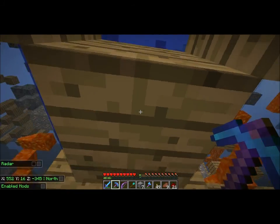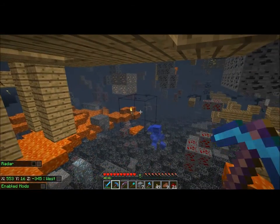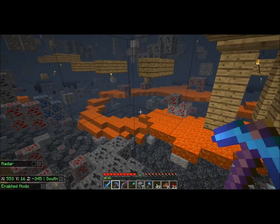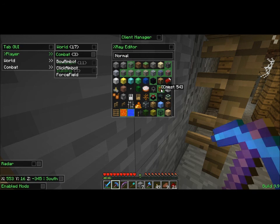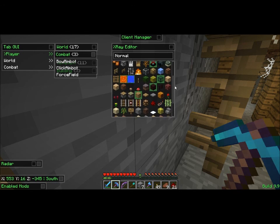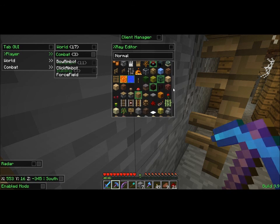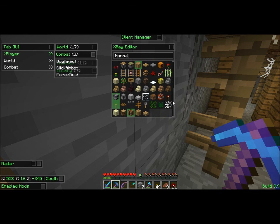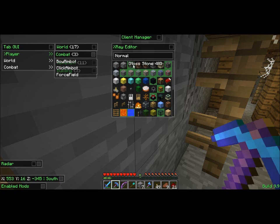As you can see there are immense areas here. Let me go into my x-ray editor to show you how big it actually is. It doesn't seem to show special blocks — apparently it doesn't show mossy anything, which is weird. It says moss stone but it doesn't have moss stone bricks, and that's what I want.